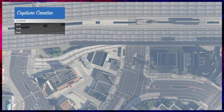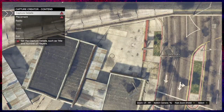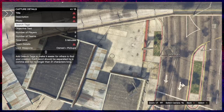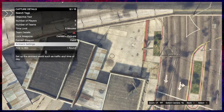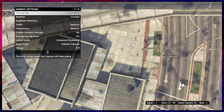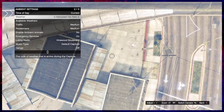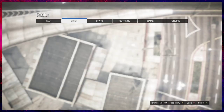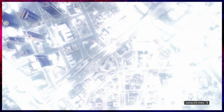Once you are in Rockstar Creator, go down to Create a Capture and choose the very first option on the list. Then go into Details and scroll down until you get to Environment Settings, then go down to Weather and scroll all the way through until you see Halloween No Rain. From there, hit your Start button to bring up the pause menu, go to Online, play GTA Online, go to an invite-only session, and you'll see that the Halloween weather transfers over into online.